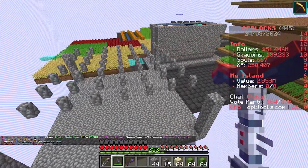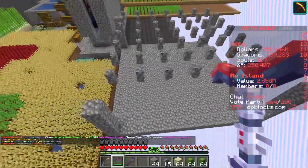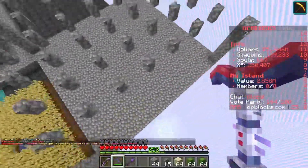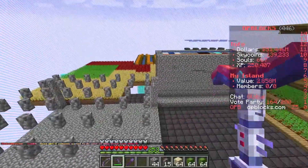Once you've placed all of your cobblestone walls or fences it should look something like this — going all the way down that side, with a gap here, a gap down this side, and going just along there.